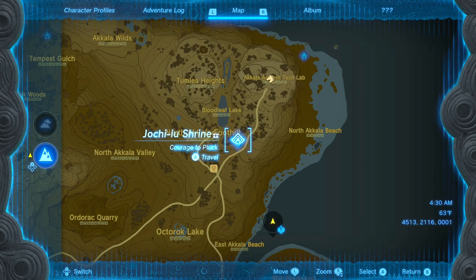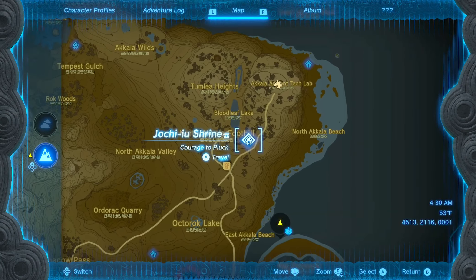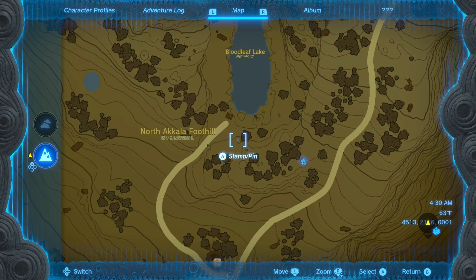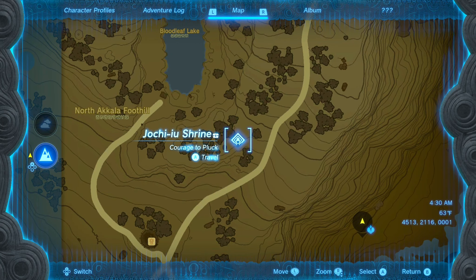The next one is the Jochi-iu Shrine. It's located in the top right corner in the Akala region, right under Blood Leaf Lake, next to the North Akala Foothill and next to a stable. You can mark it right here in between the trees — you'll find this one very easily, there are no caves or anything like that.